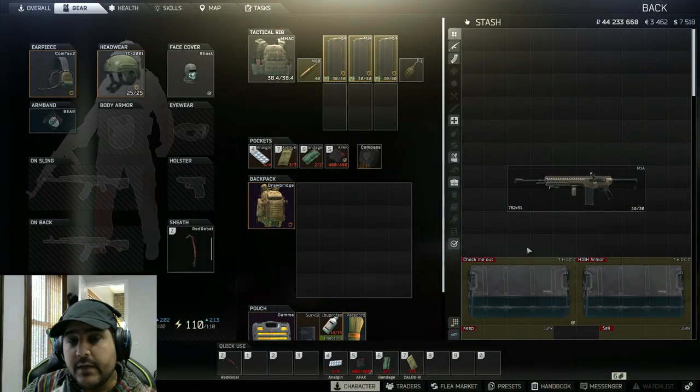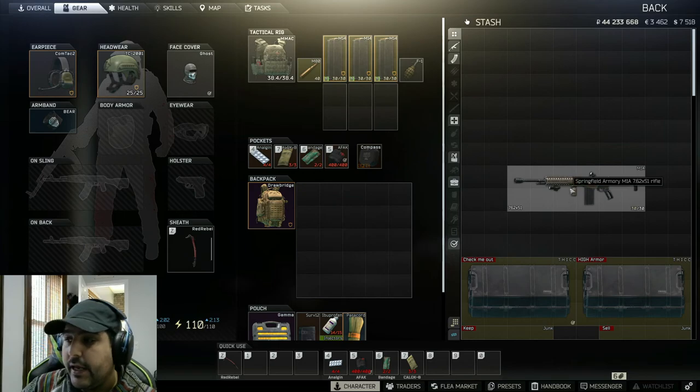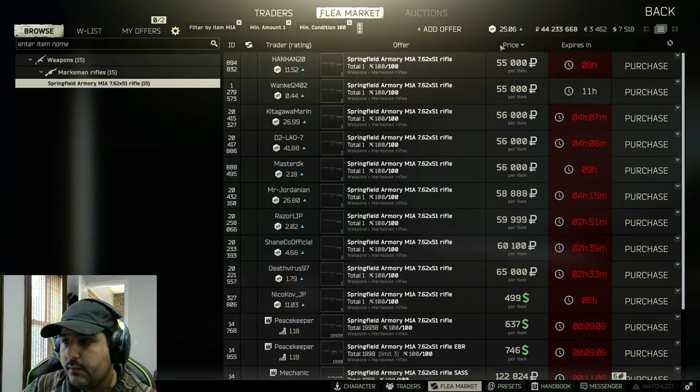Alright, let's see how we can build this gun. There's a few different ways to do it, and we're going to go through them all, and I'll show you my favorite way to do it at the end. First thing, you can just go on flea market and buy your M1A. You can buy it anywhere from 45 to 55k on flea market, and then just change all the parts on it.